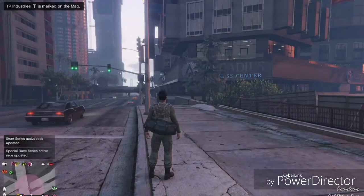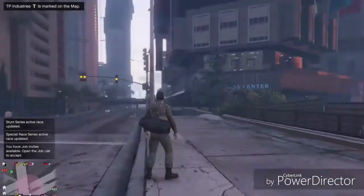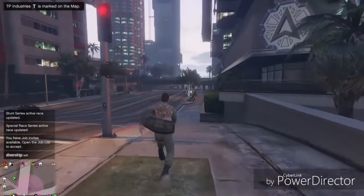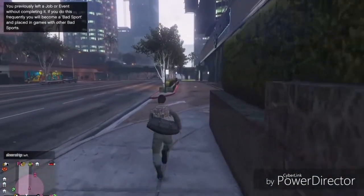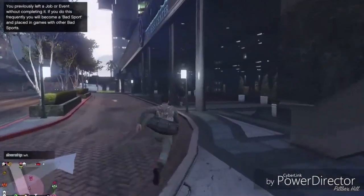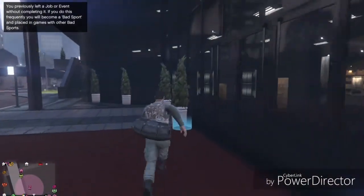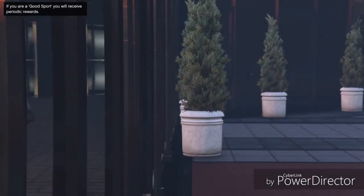You should spawn on the ground with the duffel bag on — see, it worked! What you want to do from here is just go into the CEO building and save it as an outfit. You cannot go into a clothing store and save it because it will not save. So you just want to go into your CEO building and save this as an outfit.